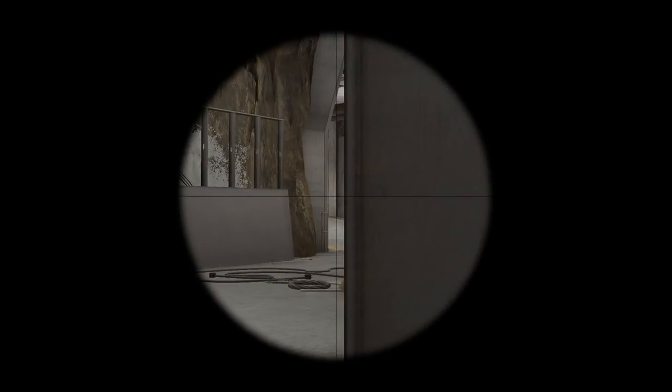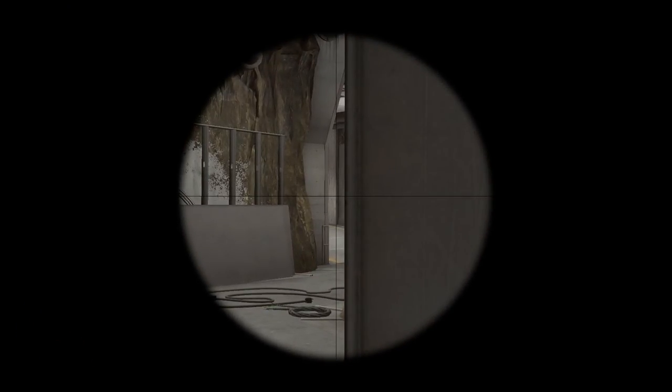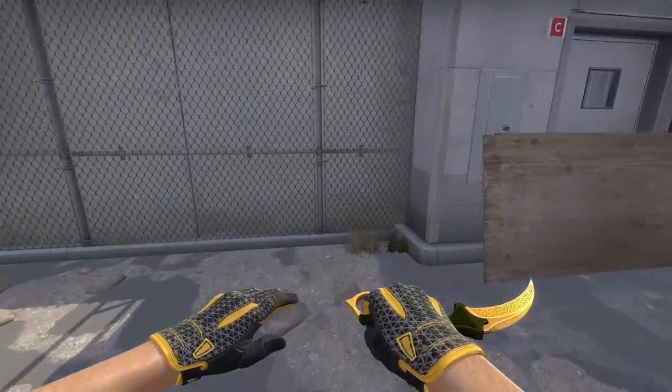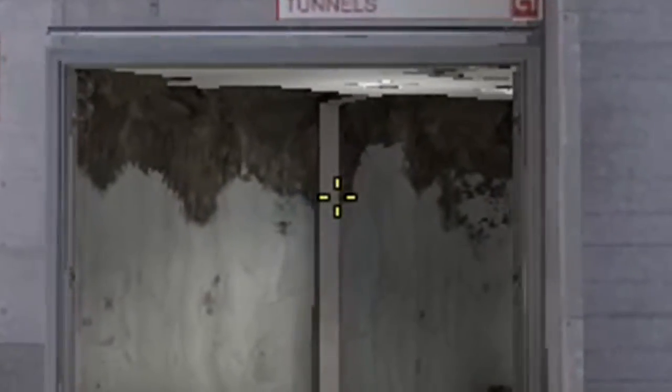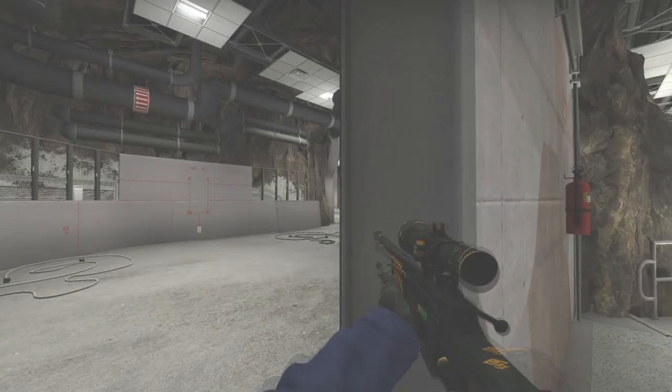5. This pop flash is so good. Let's say you're holding B with an AWP. As a T, go to this corner, aim as shown, and release — boom. Have teammates ready and you'll be able to push.